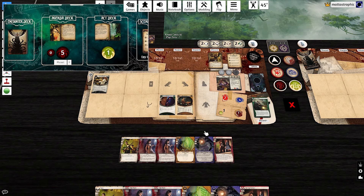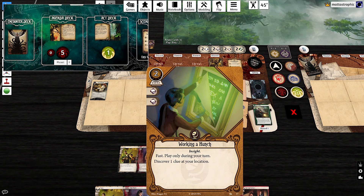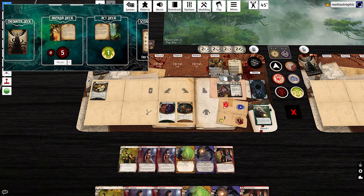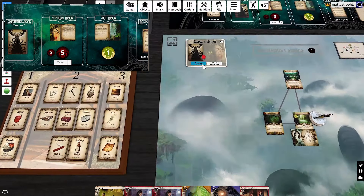We've unlocked two traits so the difficulty is now one. Going two over, we unlock Insight — nice! Now we can use Insight cards. But now we don't have enough money to play Working a Hunch, so I screwed that up. Oh well — we'll just have to explore and come back to it.